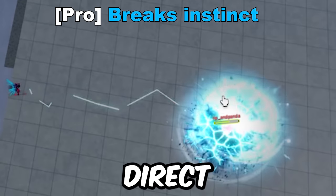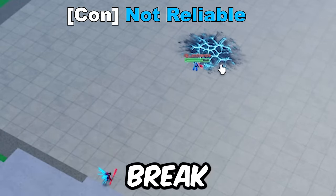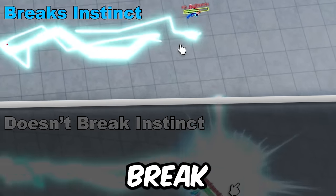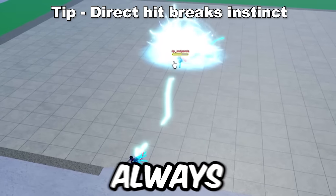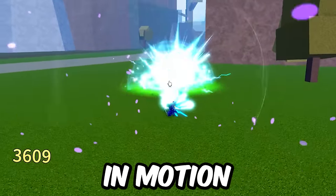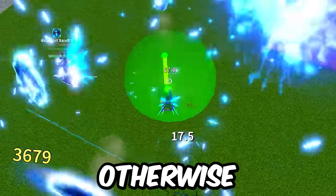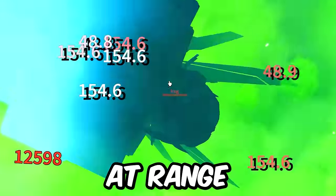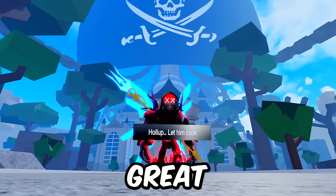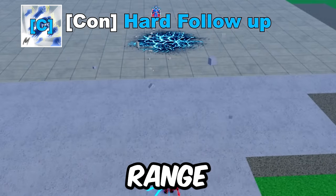This move does break instinct, but only on a direct hit — sometimes even the splashes don't break instinct. The behavior is not super precise; sometimes the AoE strike does break instinct, sometimes not, but a direct hit will always break instinct. You can use this move during your combo to break their instinct, or catch them in motion as it stuns them in place. It's a decent combo starter at range if you read their dash or punish a whiffed move. As an extender, it combos from God Human Sea, but it's hard to follow up at that range.